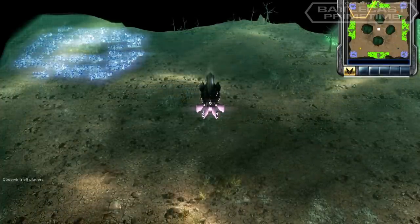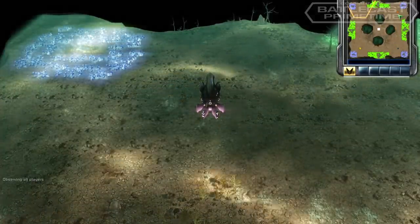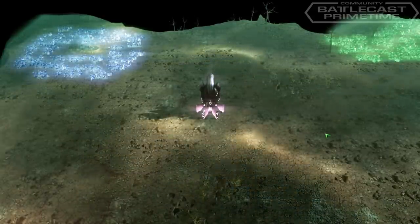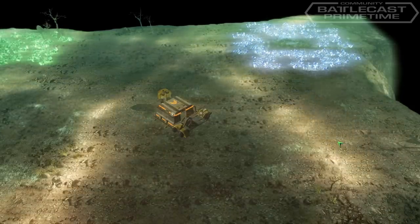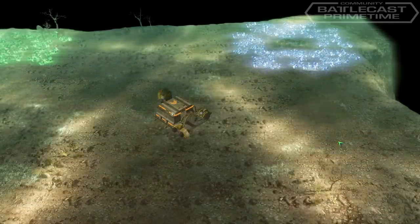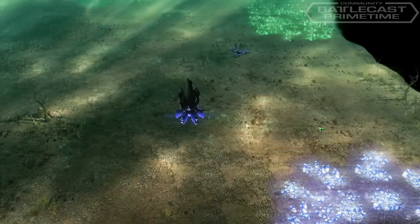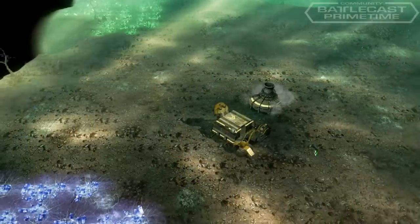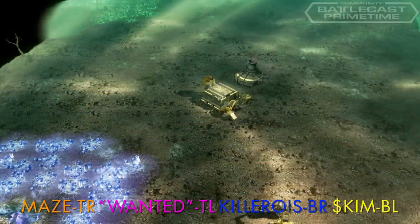Welcome to The Battlecast 3. I am Cyber. These three games come from the GameReplays.org CNC3 2v2 Tournament. In Game 1, we have on the top side Maze, the orange GDI, and Wanted, the pink Scrin. On the bottom team is Killer, the blue Scrin, and his partner Skim, the yellow GDI. The map is Red Zone Rampage.